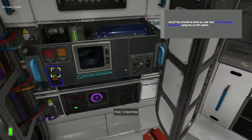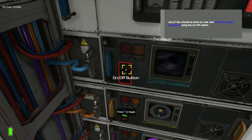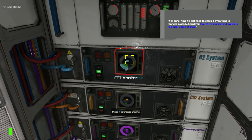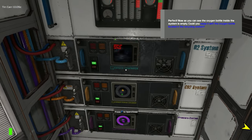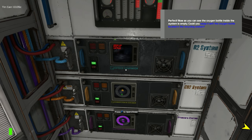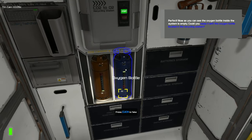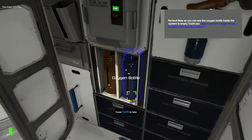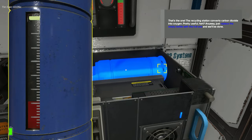And the monitor. You should be done by now — just turn the oxygen system on using the on-off switch. Well done. Now we just need to check if everything is working properly. Could you look at the monitor and switch to the error codes channel? As you can see, the oxygen bottle inside the system is empty. Could you swap it with the oxygen bottle located in the recycling station? This is where the CO2 bottle and the oxygen bottle are recycled. We're going to take this out because it's empty, and grab the full one.